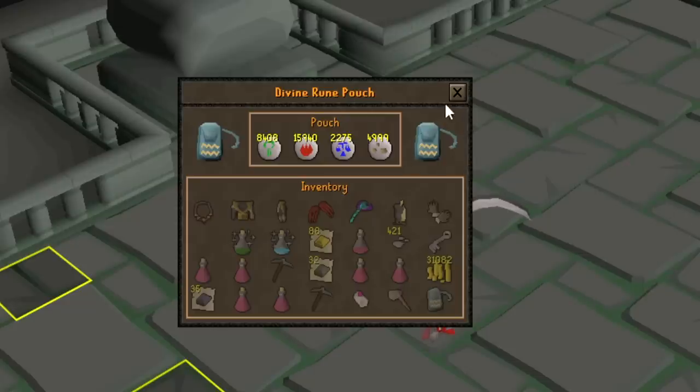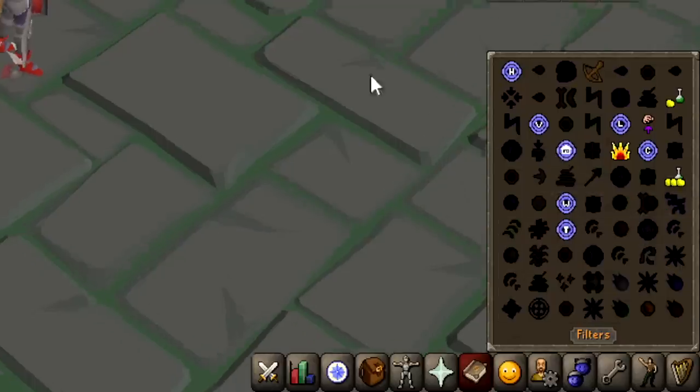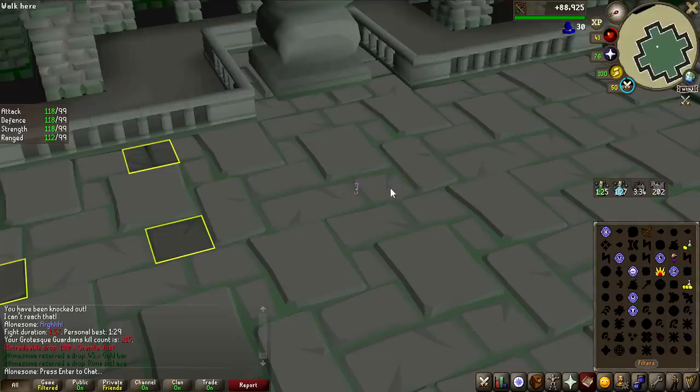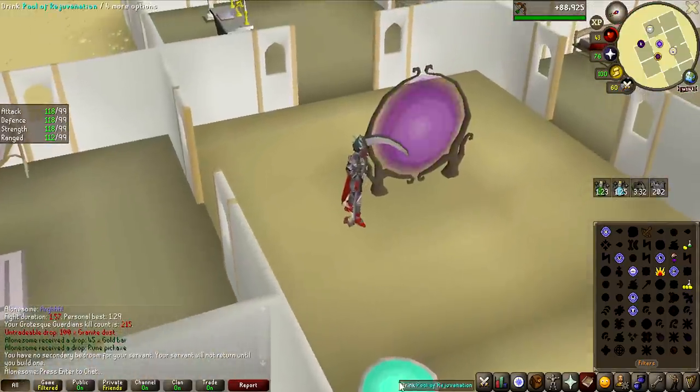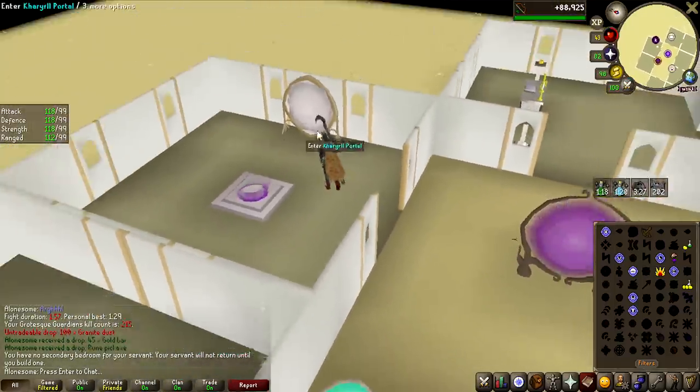This is the reason my rune pouch has nature runes, fire runes, air runes, and dust runes — it allows you to use both the high alchemy spell and the house teleport. After you're done, basically just teleport to house, use the rejuvenation pool if you have one, use a Camulet teleport set up, and you're right back to the area where you need to be.